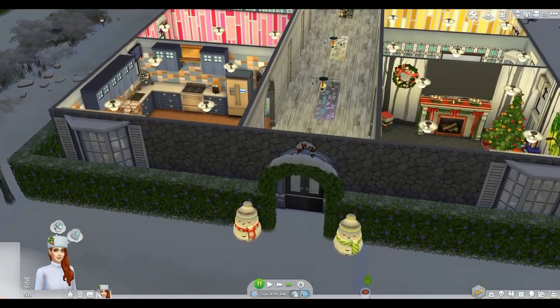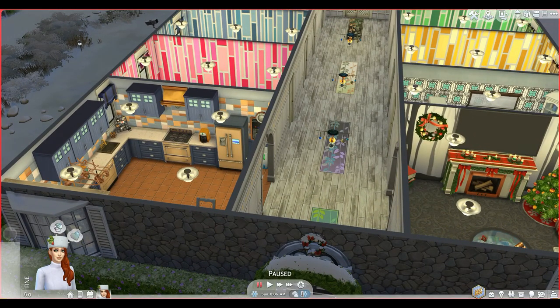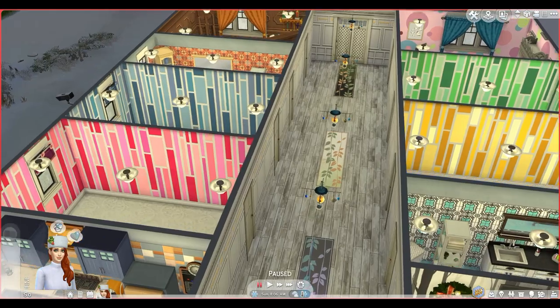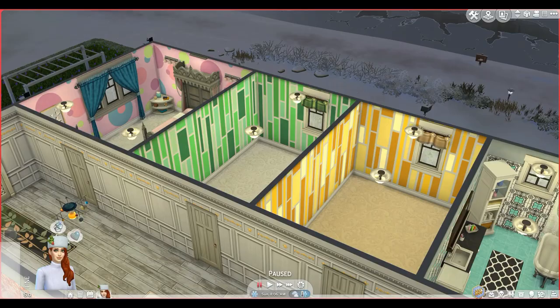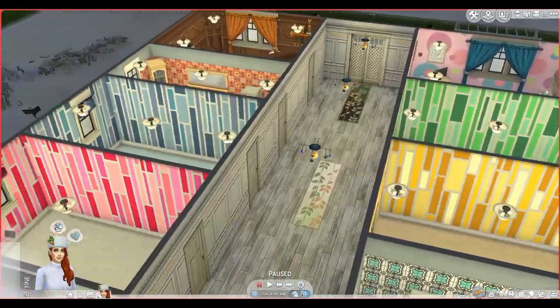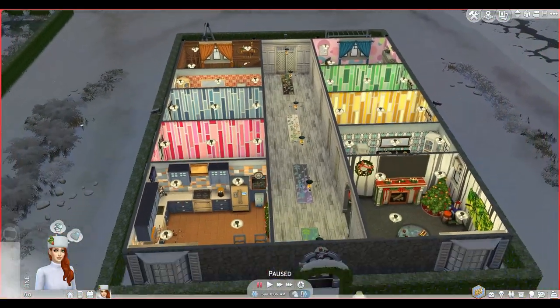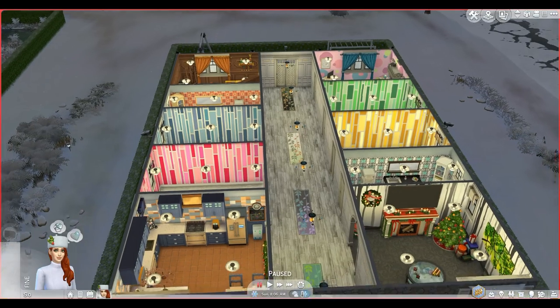I didn't decorate all the rooms because these colorful rooms will all be kids' rooms, and since she doesn't have any kids yet, there was no point furnishing them. I'm going to wait until the children come, their personalities develop, and then furnish accordingly. For now, it's as simplistic as possible — easy access, a long hallway with rooms to the left and right.